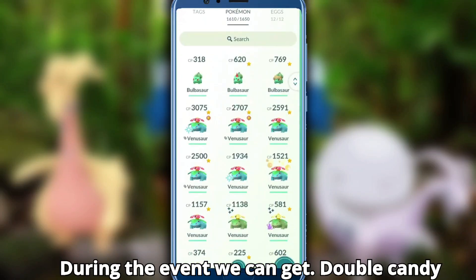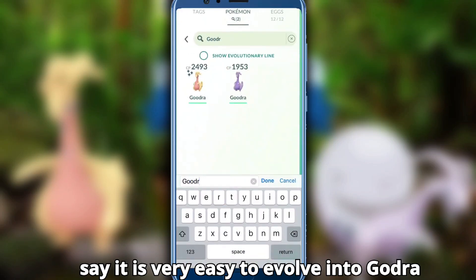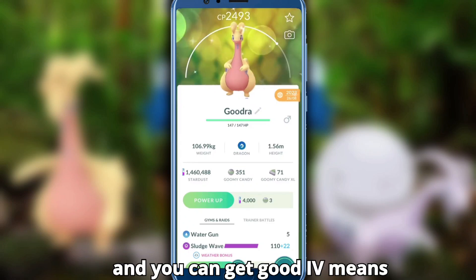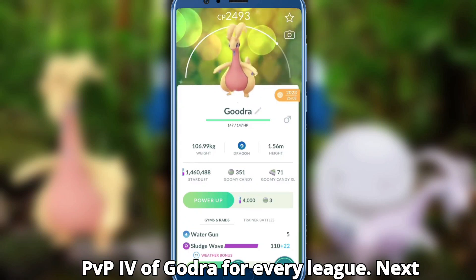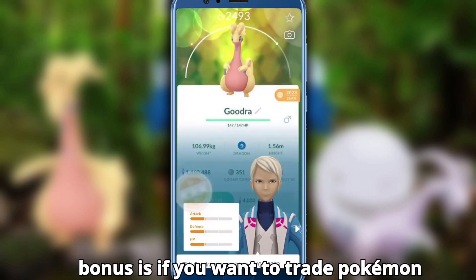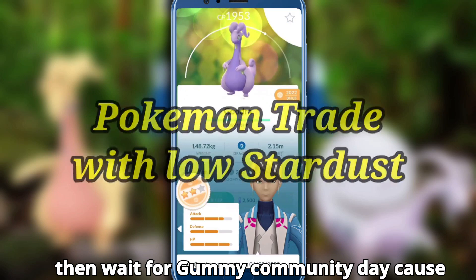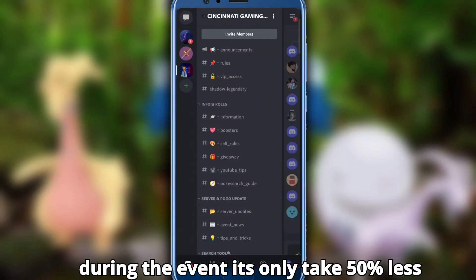During the event we can get double candy for catching every Pokemon, so it will be very easy to evolve into Goodra and you can get good IVs, including PvP IVs, for every league. The next bonus is trading — during the event trades cost 50% less stardust, so wait for Community Day to do your trades.